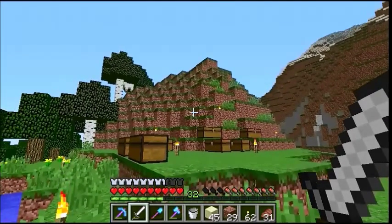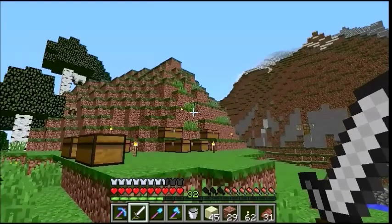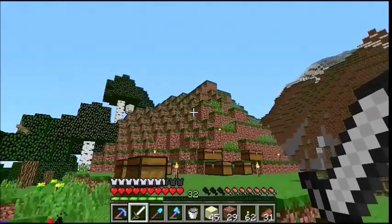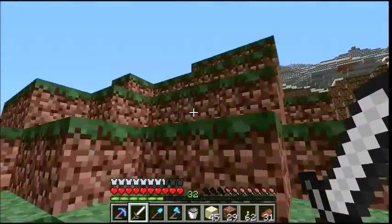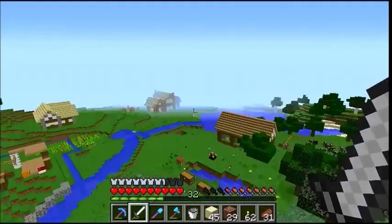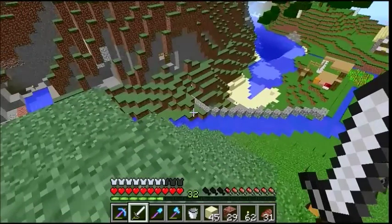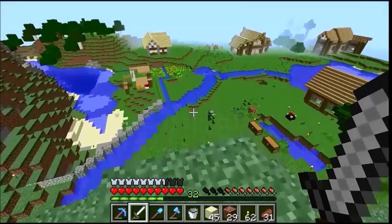At first I thought it would be redundant since I'd seen people building it, but there aren't many tutorials on how to do it. I think I can make it automated - a working clock tower. It would look really good right here. This will probably be the most ambitious thing I've tried so far. I want it overlooking the land, seen by all. I'll need more resources, especially redstone and a lot of cobble - it's a pretty big structure.